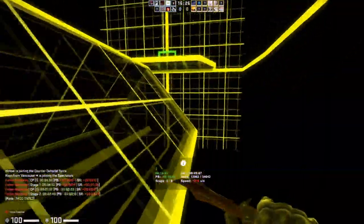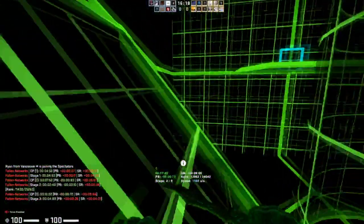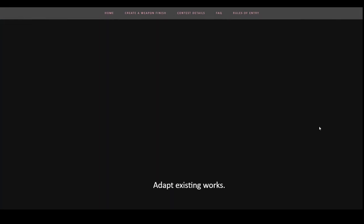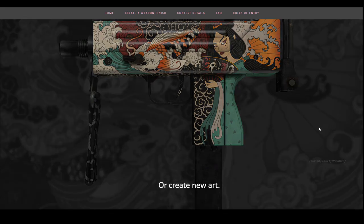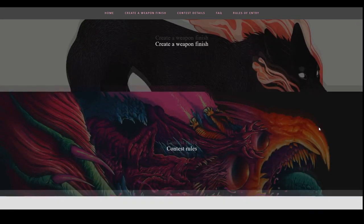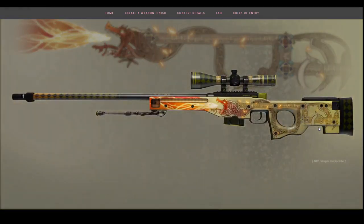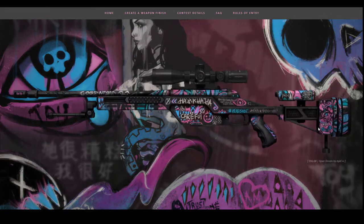Another fun thing to do is look at some of the workshop submissions to see which ones have a chance to actually be added to the game. I've done this before and I've been pretty much completely wrong about which skins get added, so it should be interesting to see if my predictions are correct this time. If you go to the CSGO Dreams and Nightmares contest page online, they created a cool animation you can scroll through showing skins already in the game for inspiration.